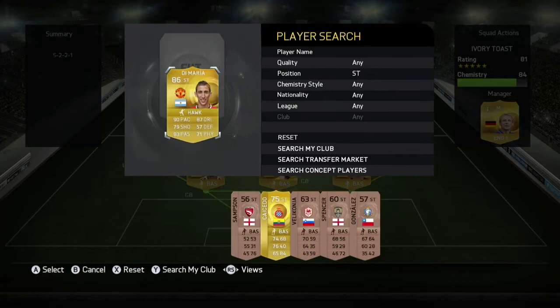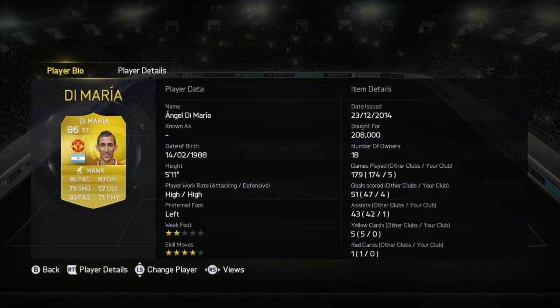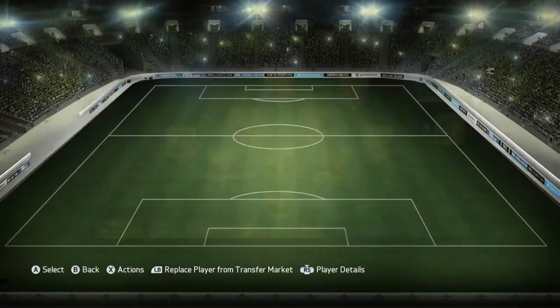Next we're going to go for Di Maria. I moved him from centre mid to striker. 4 star weak foot, 90 pace. Absolutely phenomenal.